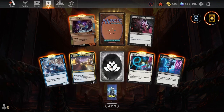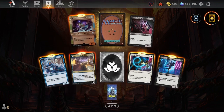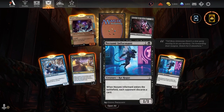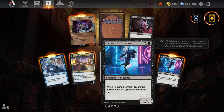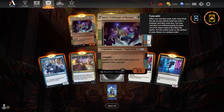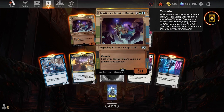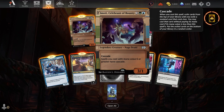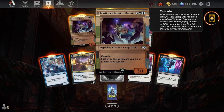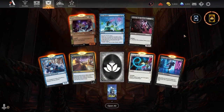Aerial Boost — a common, target creature gets plus two and flying, it's a convoke thing, kind of fun. Each opponent discards a card — not sure if that's a reprint. We saw that guy. Emoti Celebrant with backup — bounce something. And we got another card with cascade — suppose you cast a spell of mana value six or greater, cascade. Interesting art on this one, I've literally not seen this one at all. And another copy spell — not too bad either.